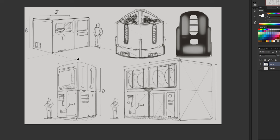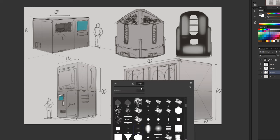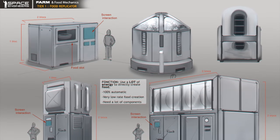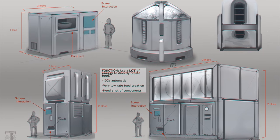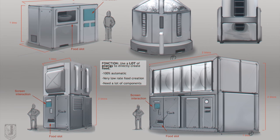If you have a base, your range of action is going to be reduced because you always need to go back for food. If you have a mobile base, since this thing is heavy and takes a lot of energy, you're going to need a lot of uranium for an almost infinite range of action — but you need to make that trade. You could be tempted to create a second food replicator, but you'll think twice because it sucks so much energy. That's what is very interesting with the food replicator.